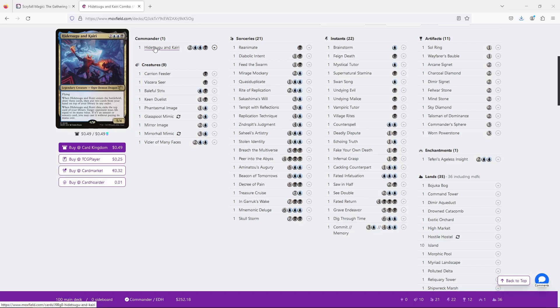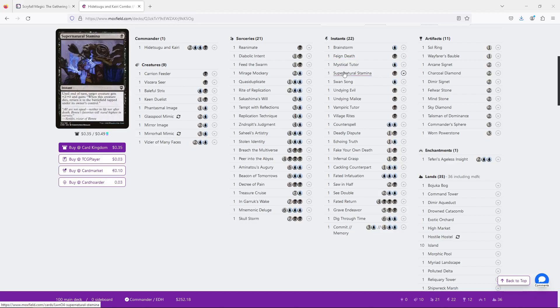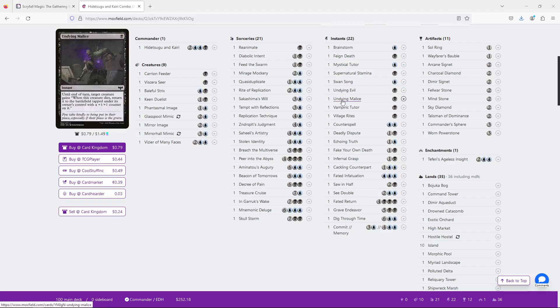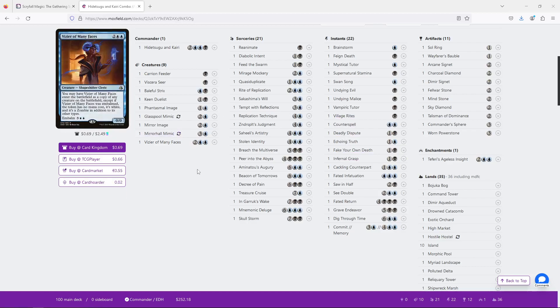You can stack it so you can Brainstorm first, put a really powerful card on top, and then flip that card and cast it immediately. The other way to get that ability off is by using Feign Death effects. We can see a few of them here: Supernatural Stamina, Feign Death, Undying Evil, Undying Malice — those are all the one-mana ones. They are playing at least one of the two-mana ones, which I think is particularly good. That's my favorite way to trigger it, so you can sacrifice Hidetsugu and then get it back and get the ability off.